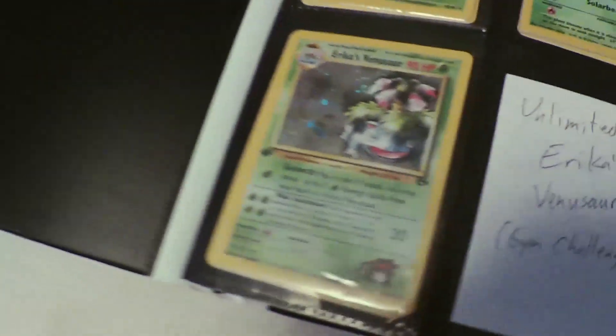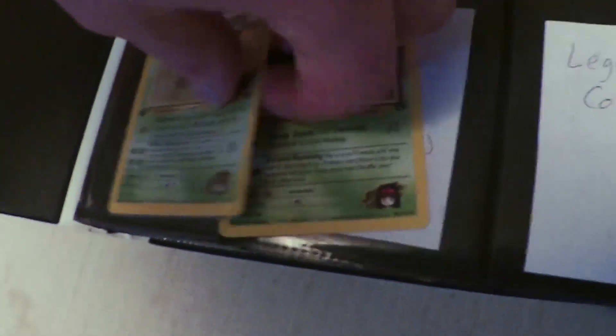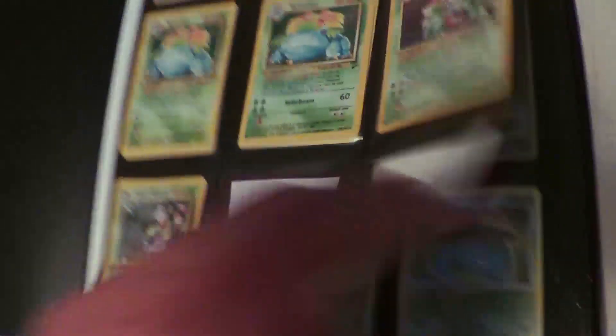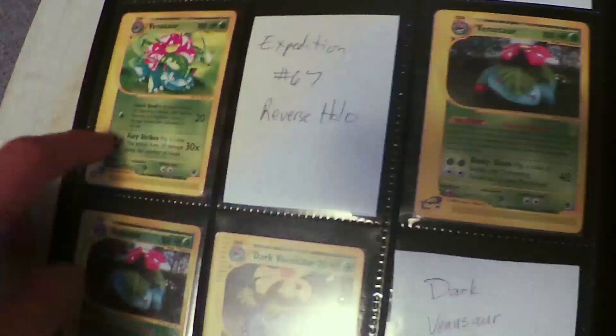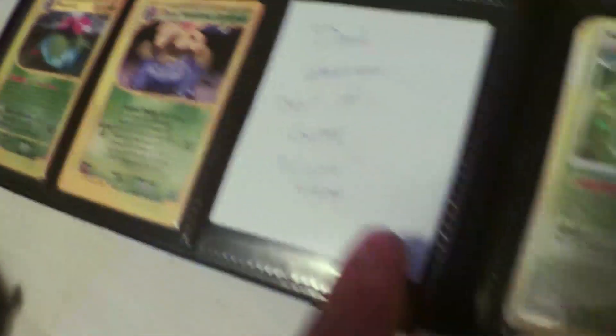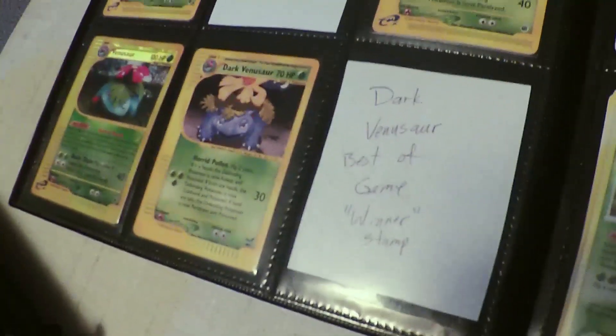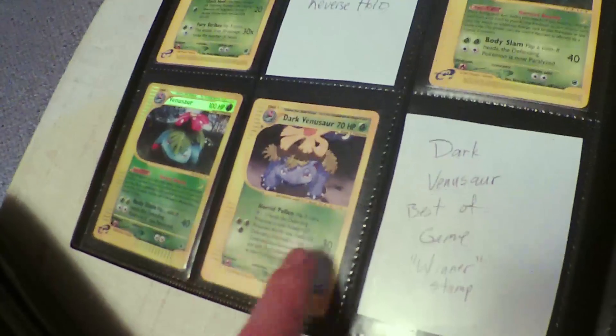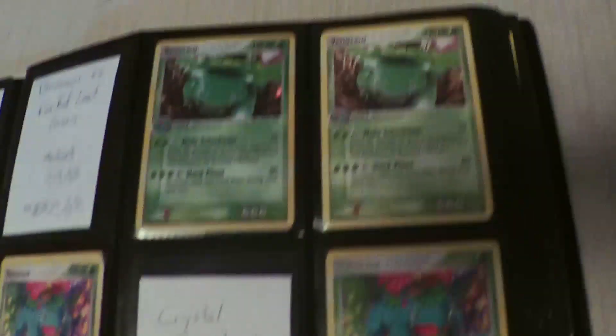The only first edition card I've got is Erika's Venusaur, and I have the Bulbasaur - just Erika's Bulbasaur, first edition - missing the unlimited and legendary collection versions. I've got Expedition number 67, missing the reverse holo, and number 68 regular and reverse holo. I've got a dark Venusaur - the standard version - I don't have the winner stamp. I believe there's a large version of dark Venusaur too, but I don't have any of the larger card versions.